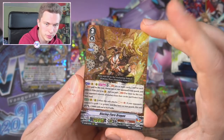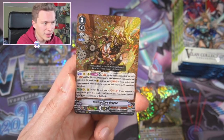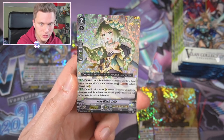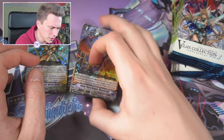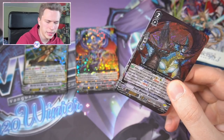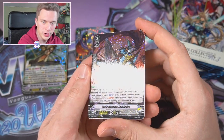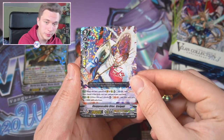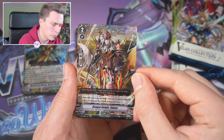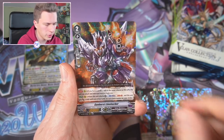Master Beetle is the Grade 3 boss unit for Megacolony this set, together with Blazing Flare — basically lets you burn your opponent's markers, which is a very sick mechanic and I hope they do more of that. Then we have Tete, the witch support for Oracle Think Tank — I'm not sure how good witches are from this set to be honest. But oh, the reprint of Gel Sludge is really welcome — it's a super staple in every format for DP and now in Triple Rare foil.